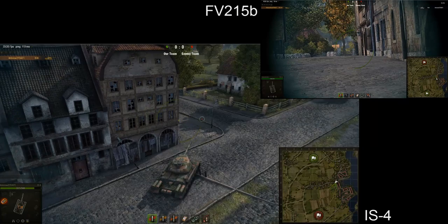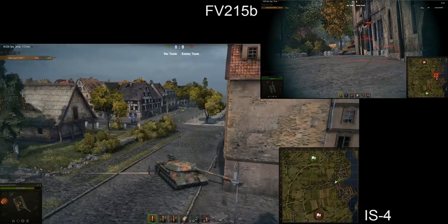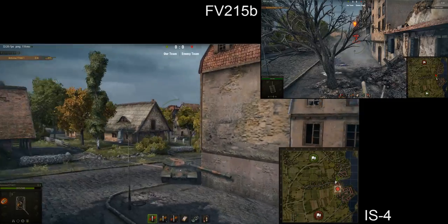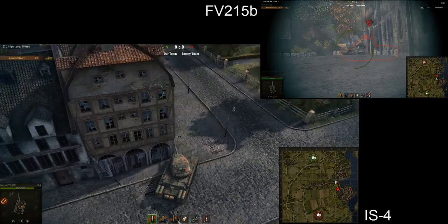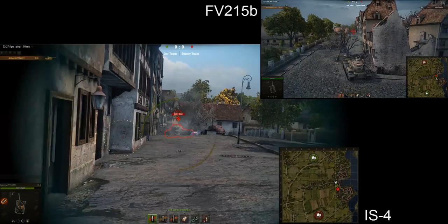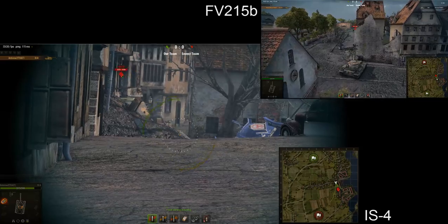Now I'm going to show you how to correctly drive around the corner in the IS-4. As you can see, I'm angling my armor so that he cannot get a shot at my side armor, and my frontal armor is still angled. I can get shots at him like this and he's bouncing off my armor every single time. That is one correct way to drive around the corner.